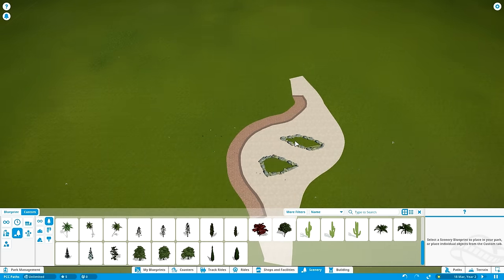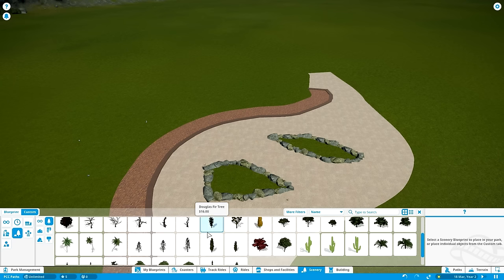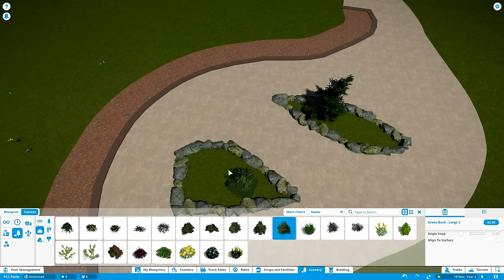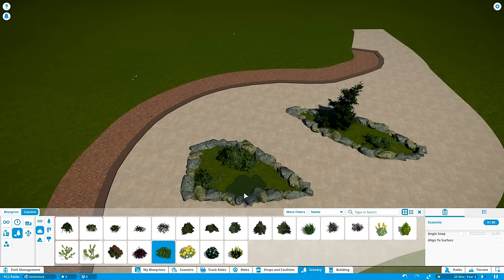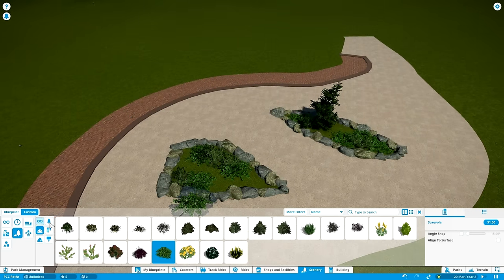Now it's time to put some simple foliage in. Since I'm planning buildings over here, I don't want the foliage in the planters to be too large — just decoration to fill up the space so it doesn't seem too empty, without blocking views. I'll go with some very small trees and smaller bushes as extra detailing, along with some very low bushes to get more texture to these planters.